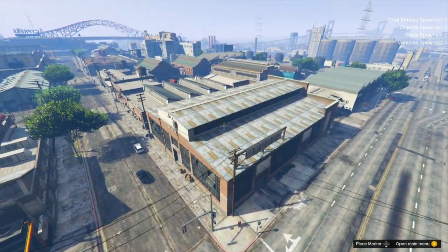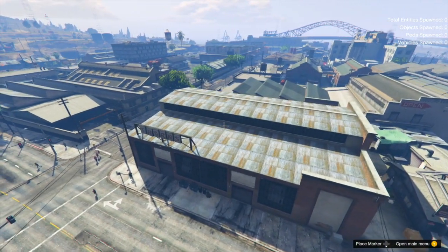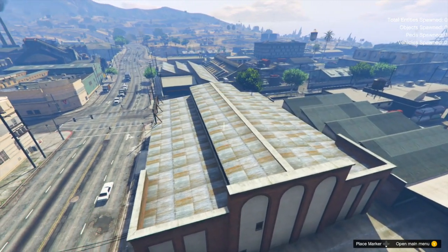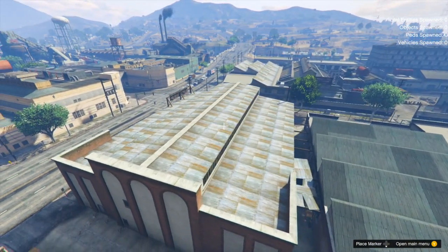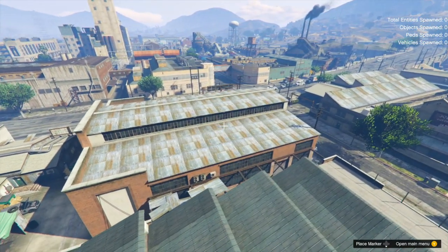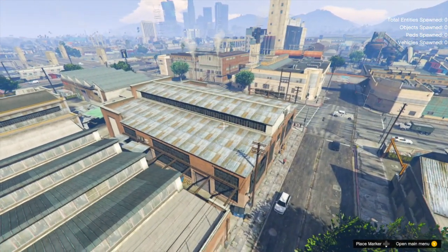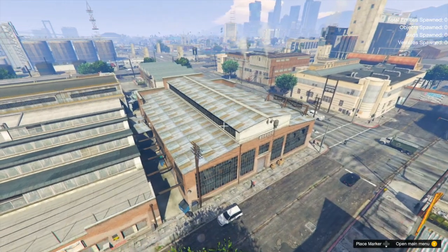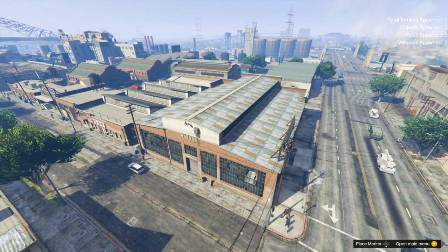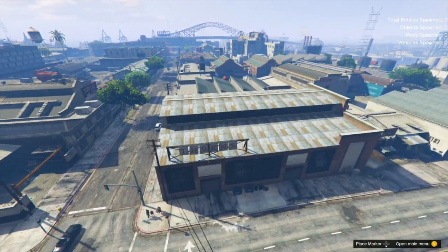I think this is a location that would work really well — you can see just how big this is. That's something I hadn't even considered from my previous videos: if Rockstar is going to be putting our nightclubs in warehouses, are they going to be making different sizes like they've done with other business ventures — small, medium, and large? Maybe there's going to be small nightclub warehouses, medium, and large. This Thorns location is probably going to be one of the larger ones — this thing is absolutely massive.